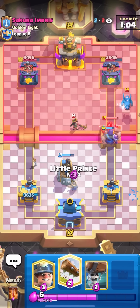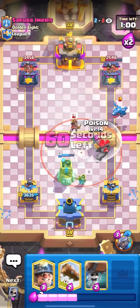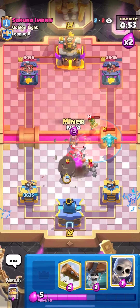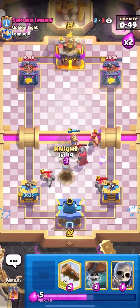I'll just try to snipe it down there with my Little Prince — the only way to do anything would be to tornado on it. I'll just put it low because all of his cards are way far back. I can go for my poison — he's gonna tornado it for sure. Yeah, but his Little Prince is gonna die and that e-drag is gonna take a ton of damage. Oh, he does go for the ability across the bridge — I'll go for my defensive miner up top.